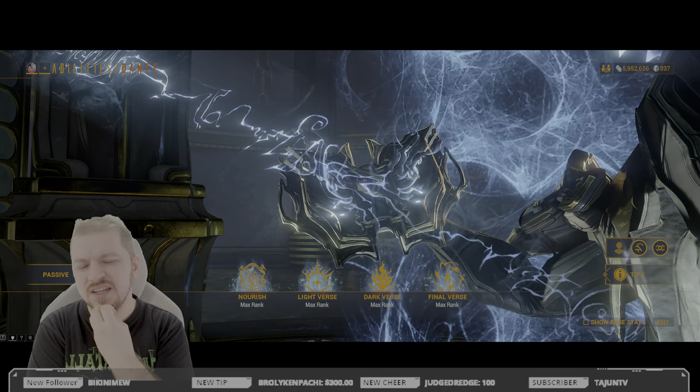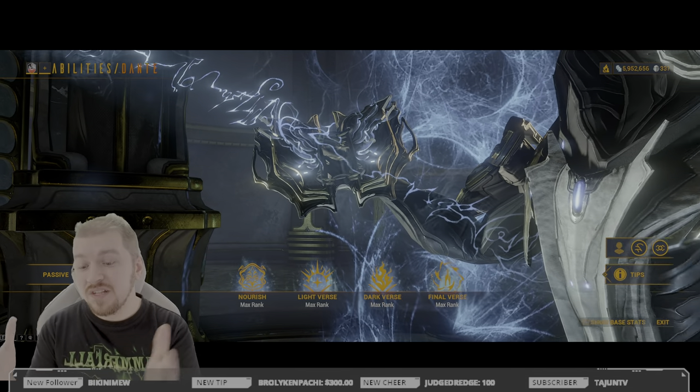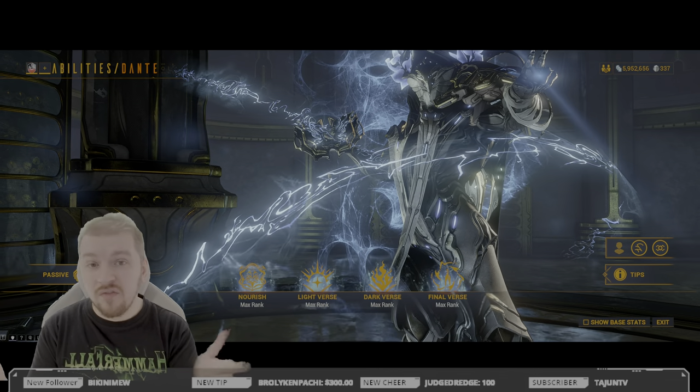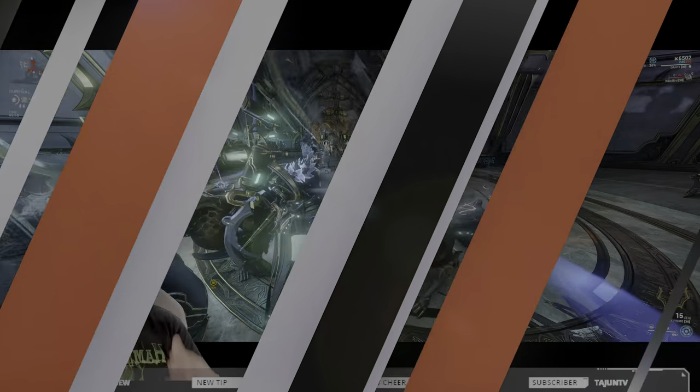What about his kit though — is it perfect or should I swap anything out? While Dante is an amazing Warframe, I would still swap out his first ability, Noctua, for either Nourish or Roar. Roar if you're playing with a party where energy is not a concern, and Nourish if you prefer to play a bit more solo.